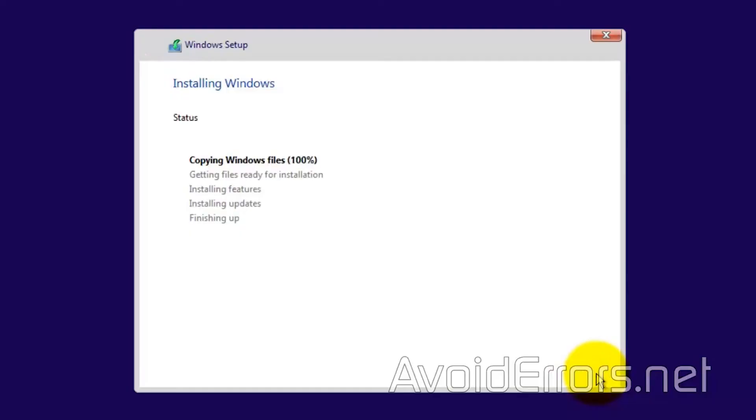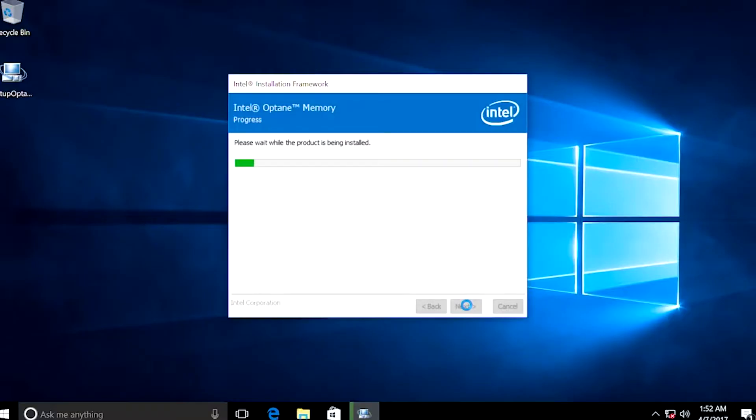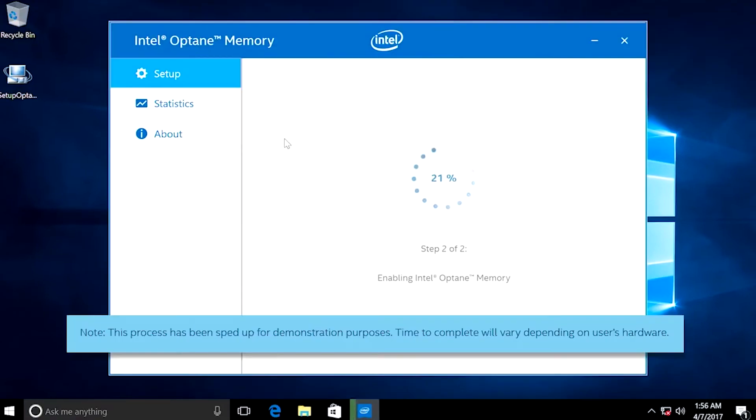So let's go ahead and jump into how to set it up and some of the advantages. All of our OP boards come with a BIOS that's pre-configured for Optane. All you have to do is install Windows normally. Once Windows is installed, you're going to install the Optane software and choose which drive to accelerate.